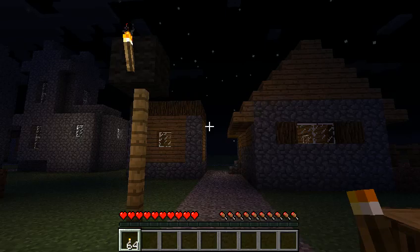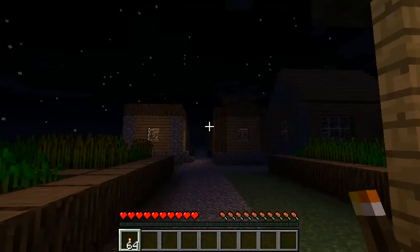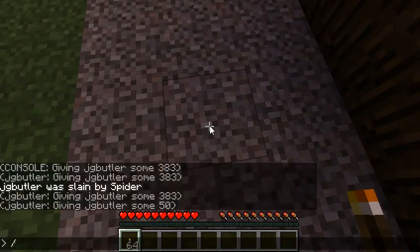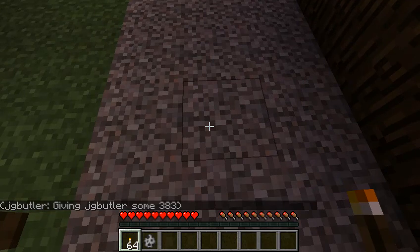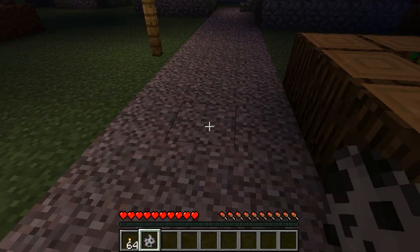I've relocated to an NPC village that was generated here in the flat world. I came over here to give the skeleton another chance and wanted some light so you can see exactly what it does to me. We're going to give ourselves some skeleton spawn eggs — data ID 383, just one — and the skeleton entity number is 51. There it is. Let's see what happens with him in this torchlit area. One, two, three — there you go, Mr. Skeleton!